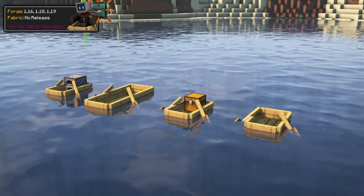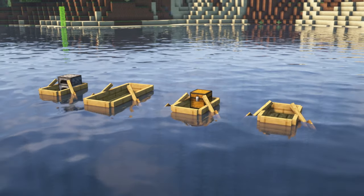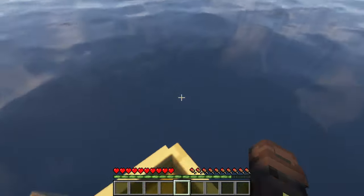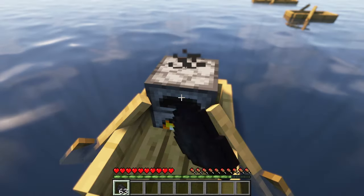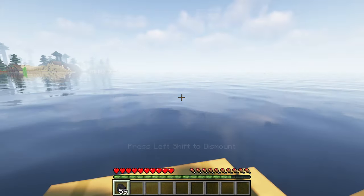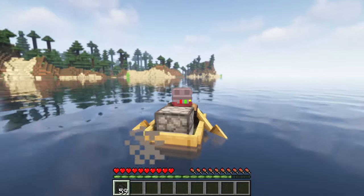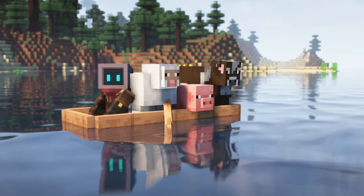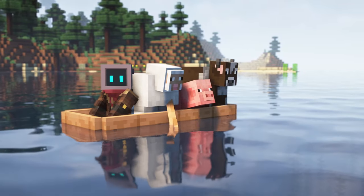Boatload, formerly known as Extra Boats, currently adds three new types of boats into the game: the Chest Boat, Furnace Boat, and Large Boat, all available in each style of wood. When riding the Chest Boat, you'll have personal storage with a built-in chest of 27 slots. The Furnace Boat doesn't allow cooking — instead it's fueled with coal, which powers it for three minutes, increasing movement speed and even moving on its own if you're sitting inside. Finally, the Large Boat can hold four entities at once, whether animals or other players.